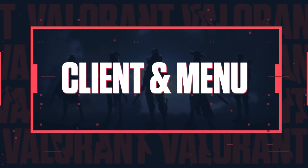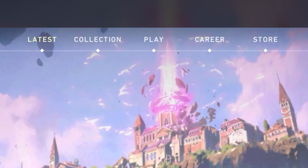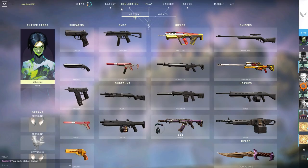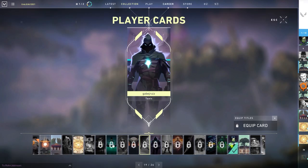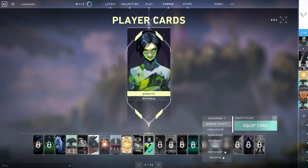Let's take a look at Valorant's client. This is the client we were given to test the game, but mind you this is the alpha build. If you look at the top, you can see a few different tabs. Once you click on the collection tab, you'll be viewing your entire arsenal of guns that Valorant has to offer. From the arsenal tab, on your left you have your choice of player cards, which are similar to Call of Duty's calling card system. You can also select your player title, and the favorite so far has to be the toxic title.